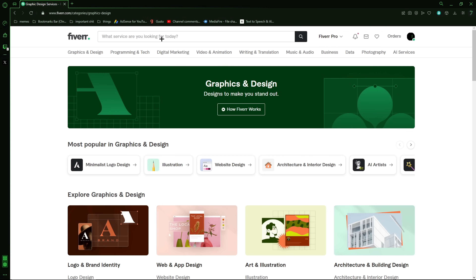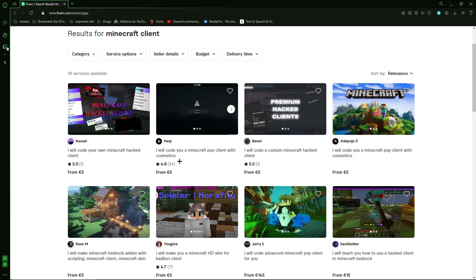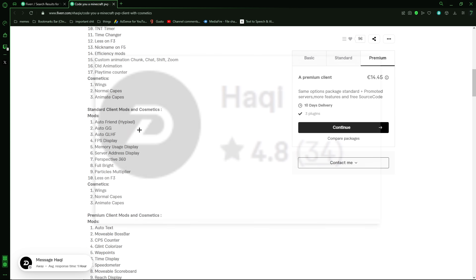I don't know what to search to get a Minecraft client on Fiverr, but searching 'Minecraft client' — I found someone offering to code a Minecraft PvP client with cosmetics. Most of these are hacked clients. I went for the premium option since this guy has a lot of reviews.